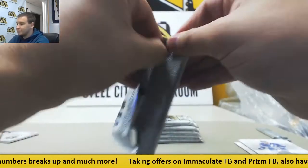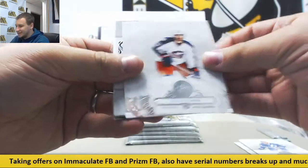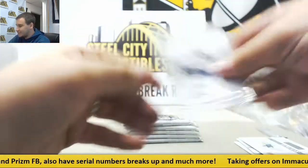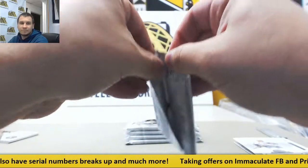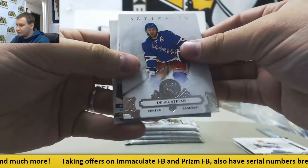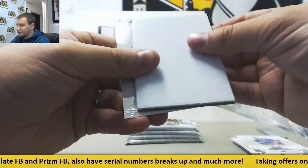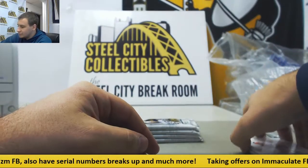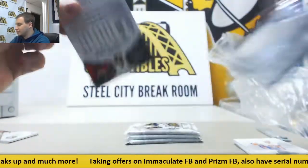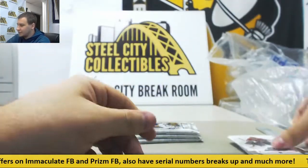And base. Got a case hit out of all three boxes that you did here — Rookie Redemption, San Jose Sharks. And we've got a Dual Jersey to 199, Eric Stahl and Nino Niederreiter, Tundra Teammates. Dale Howard, Shark Red, and base.